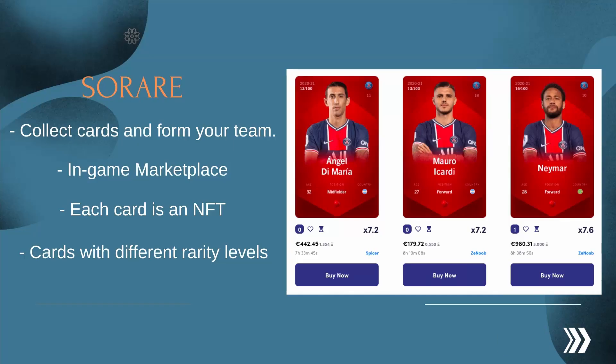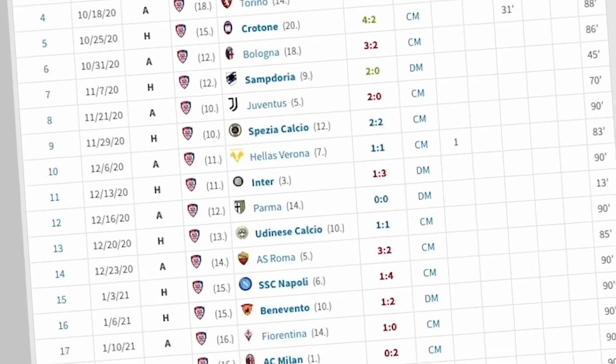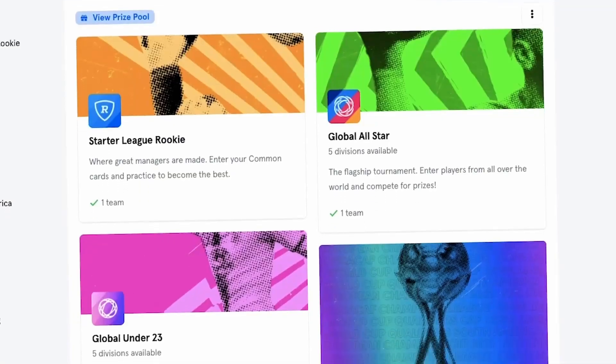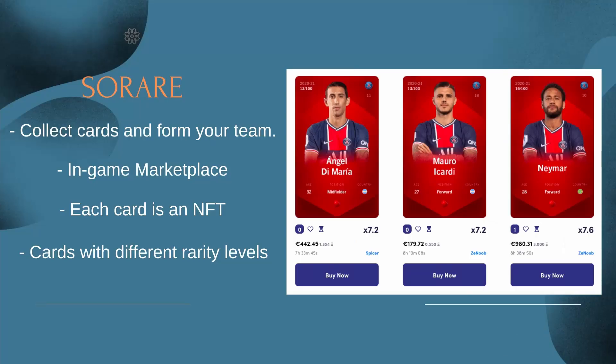The Sorare game is also an NFT-based game, similar to the footballer cards or football manager games we played as children. By collecting the cards of different football players, you form a team and participate in the matches. You can sell the cards you earn in the game to other players through a marketplace and buy cards from them. The player cards in the game are licensed products and are created in limited numbers.